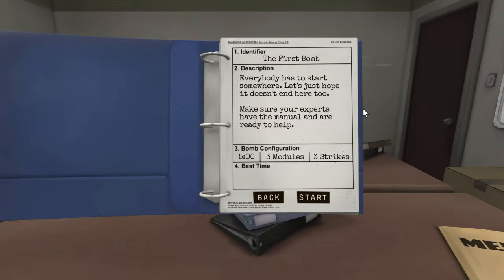As soon as you get in, tell me how much time we have. It tells me on this overview — we have five minutes, three modules, and three strikes, so we can only make three mistakes before it blows up. We got this! Wait, how much time do we have? Five minutes. Yeah, we can do this. All right, here we go.